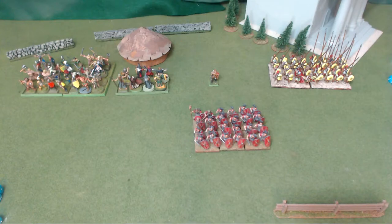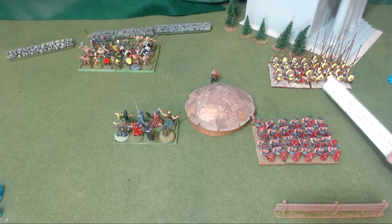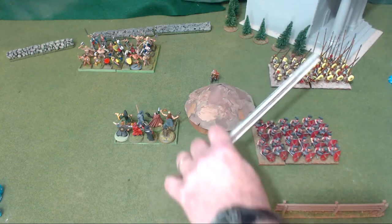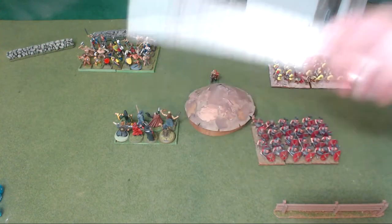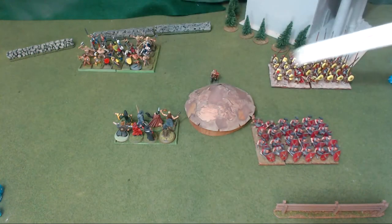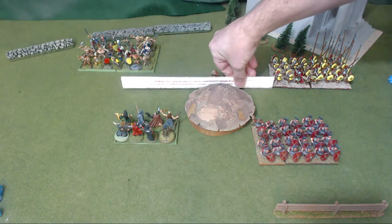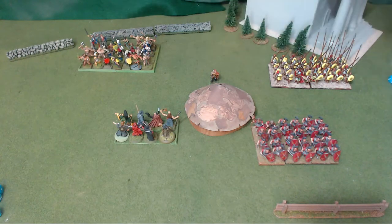Visibility: measure from the center point of the unit. Can a unit see another with no building or other units blocking? Yes. If there's an obstacle in the way, measure to the closest points — if it all goes through the obstacle, you can't see them. You cannot see behind your own front line — your front line goes straight across, and you cannot see through your own troops to a unit behind them.